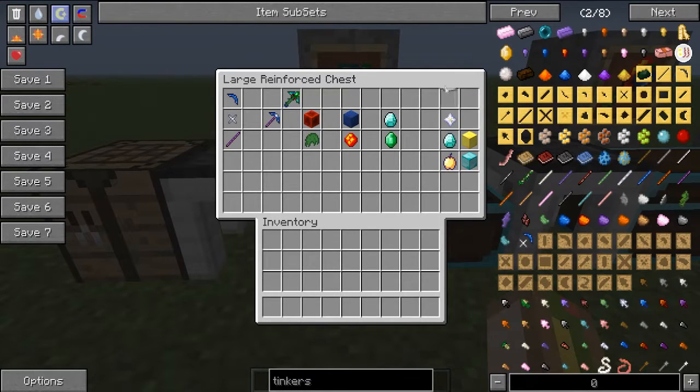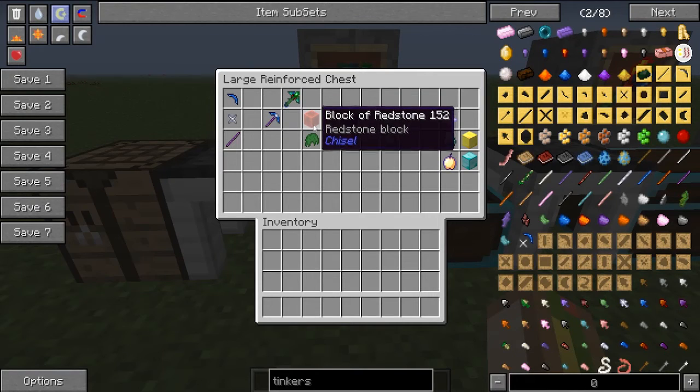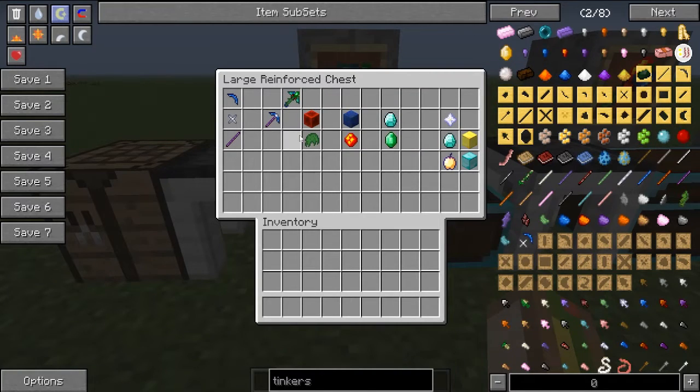Our extra modifiers are the nether star, diamond and gold block, grapple, and diamond block — each gives you one extra modifier on top of your standard four, or five if you have two paper items. We have enough modifiers to put all these things on, but you can definitely customize to what you'd like. If you want more fortune over speed, you can just skip some of these.